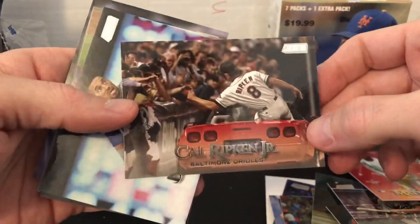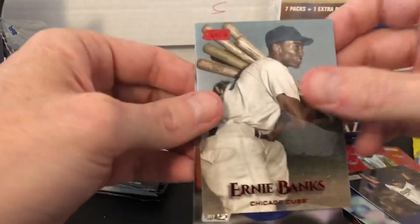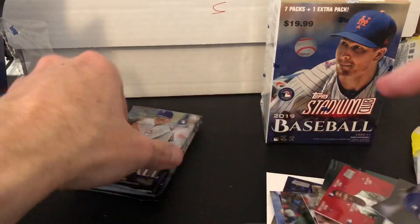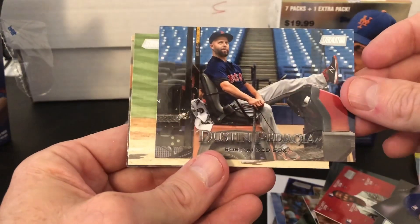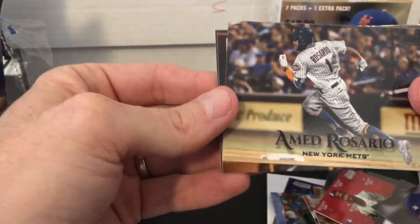Cal Ripken. Nice card, really nice. Billy Hamilton. Roy Halladay. Ernie Banks Red — that's kind of cool. Roberto Alomar. I still don't think I've seen a Red Sox player, that would be kind of a weird bust. Oh here we go — Pedroia. Probably seen his last day as a Red Sox player, which is a bummer. Laser Show is awesome, for sure. Adam Jones. Amed Rosario Black.